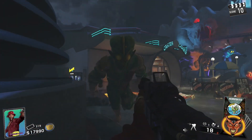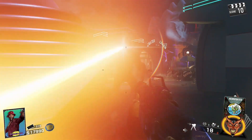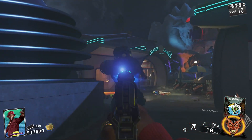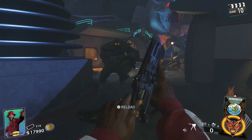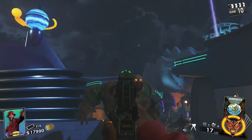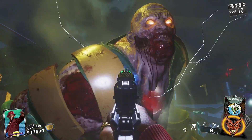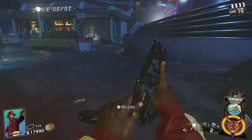Hey guys, Money here. In this video I'm going to be showing you guys an awesome, very easy solo true god mode on Zombies in Spaceland for Infinite Warfare. This glitch is much easier than the previous god mode glitches — the timing is not really needed, which makes it much easier to do.